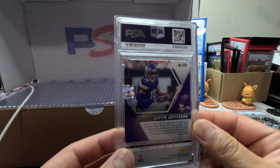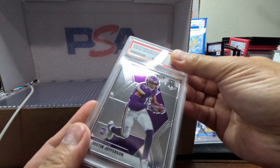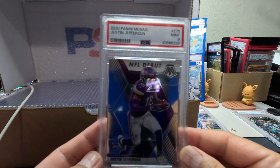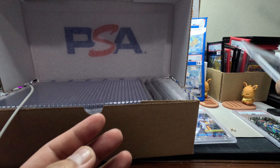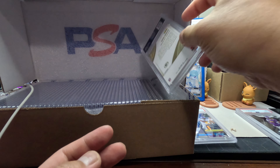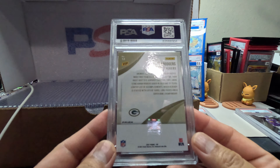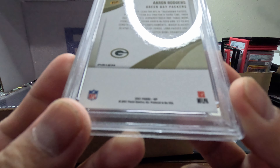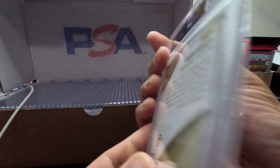Justin Jefferson rookie NFL debut — let's check it out. Mint 9, you got a 9. Let's put the 9 over here. All right, Aaron Rodgers — this is a VIP from Panini. I believe this is Nationals. Let's check it out.